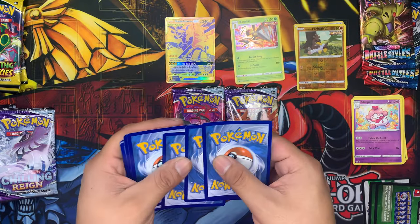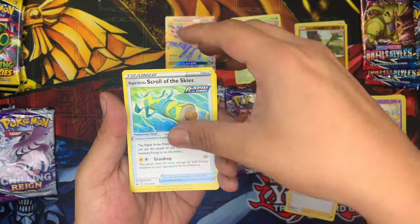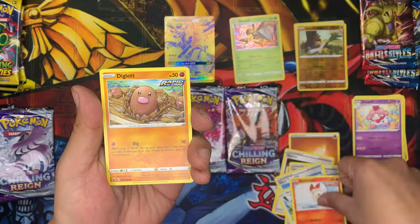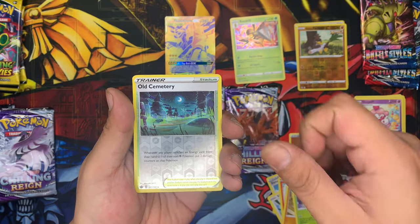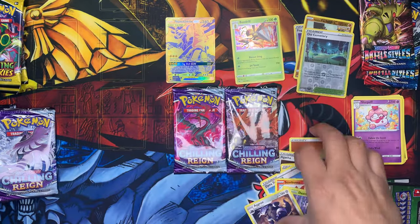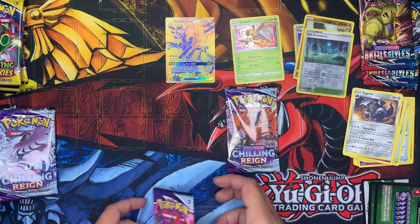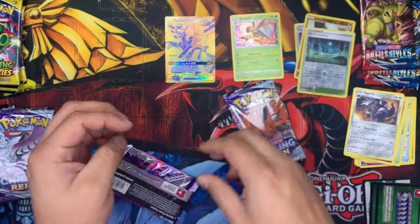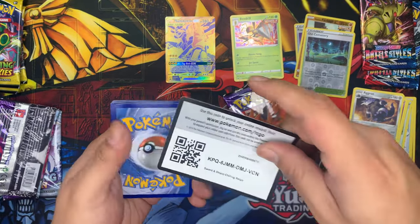We'll go ahead and cycle through these cards really quick so we can make this nice and quick. We'll go ahead and open our Moltres pack next. There we go — we got a white card. Let's see if we can pull some magic.